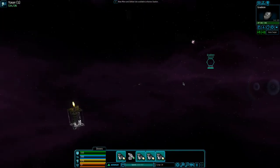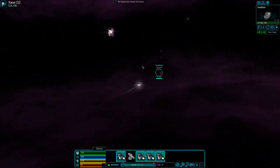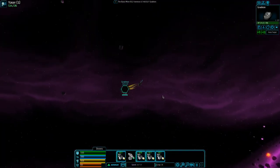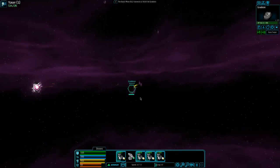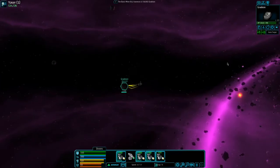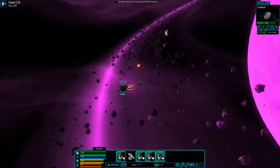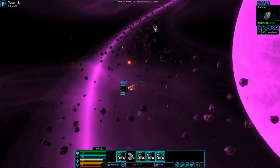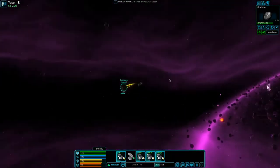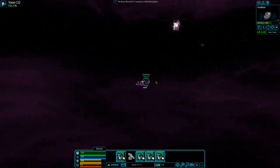We're coming upon the gradient, we're going to harvest the crap out of that stuff. Basically going to harvest all of these resources, and once they're all harvested then we'll carry on with destroying these guys. Then we'll move on to the next sector. By then we should be able to upgrade at the station here.